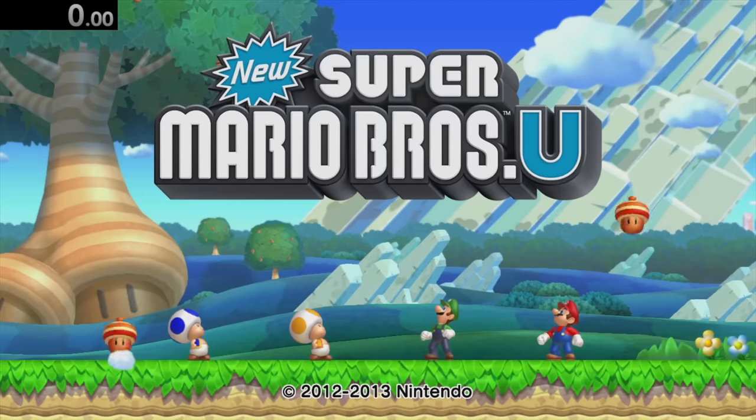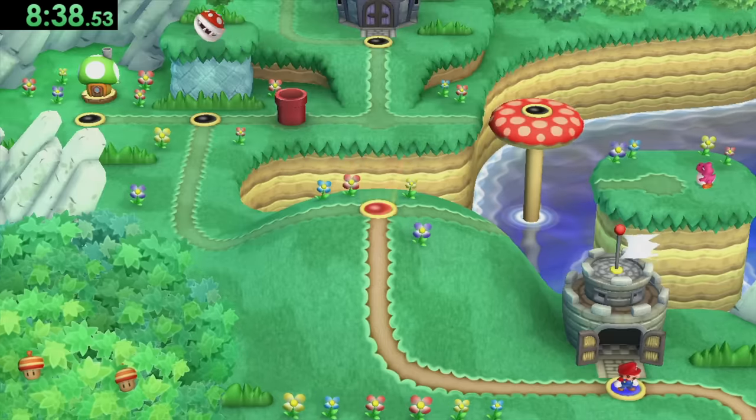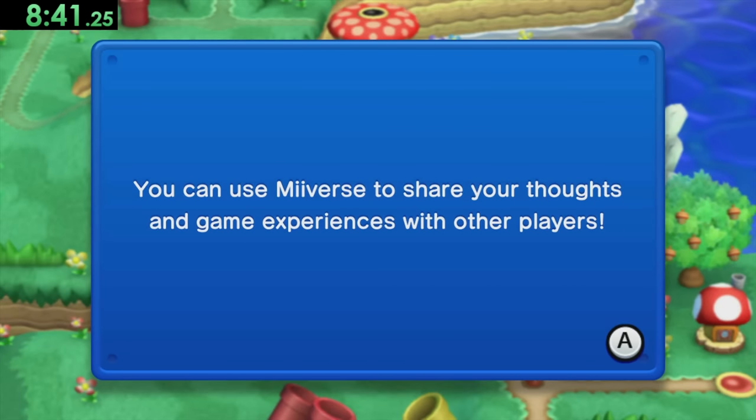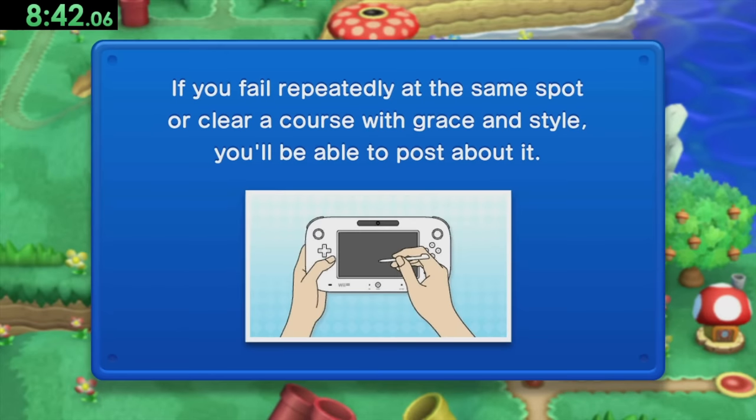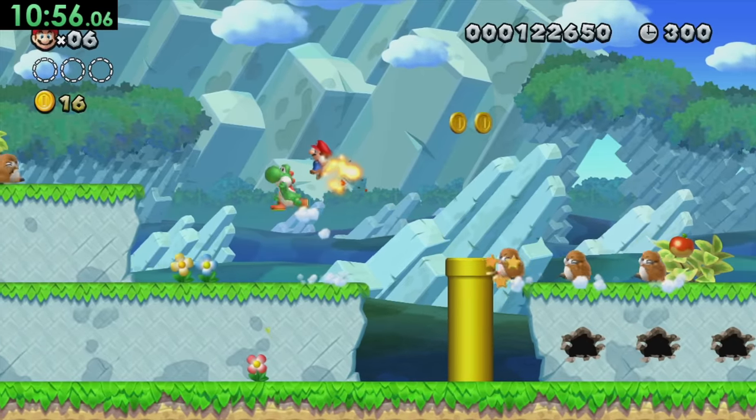For New Super Mario Bros. U, we need to make it past the Baby Castle and move on to World 1-5. If you fail repeatedly at the same spot, hints appear — but anyway, in 1-5 we can touch fire right here.